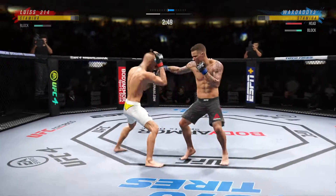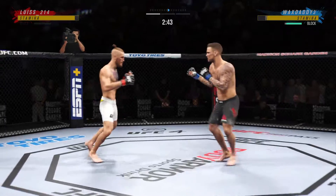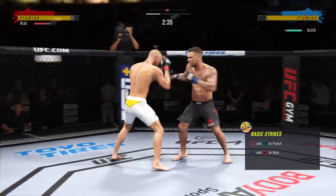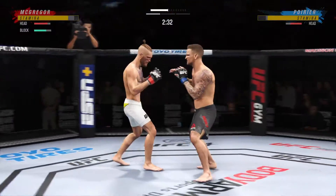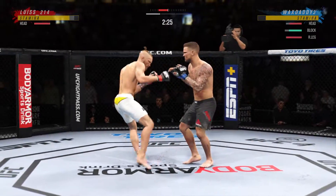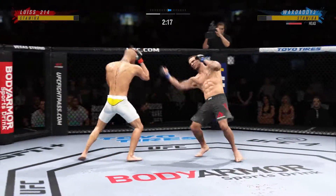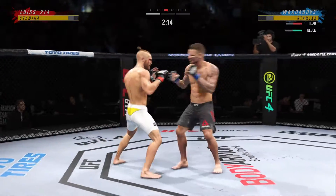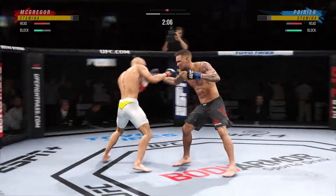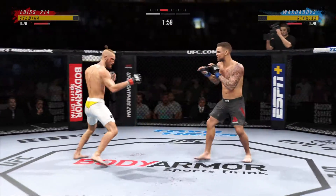Straight punch lands. Just misses with the jab. Nice leg kick. Pretty good right hand. Nice one-two there. Lands with the kick — no pad on that foot, no shin guards. He's taking all of that kick every time he throws it. Just over 12 total strikes now landed for Conor McGregor. He's cutting it down to size with these beautiful leg kicks.